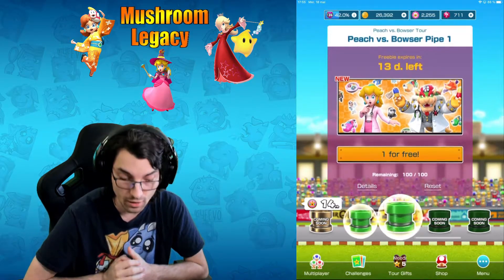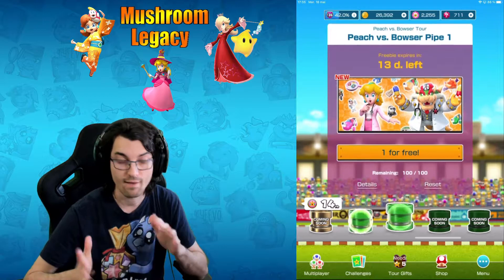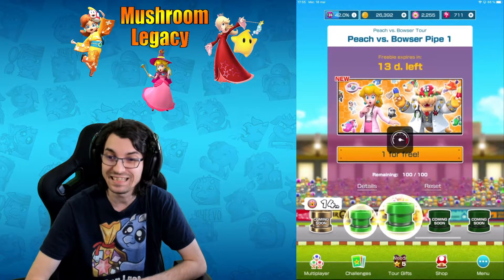Welcome back to Mushroom Legacy, into another video on my channel. Today we have a new tour with a new peach — we're gonna do a Dr. Peach pull today. Hopefully she won't be at the bottom of the pipe again. Last time we pulled for Daisy Farmer and Rosalina that was actually out of one of the pipes. Hopefully today we have some luck — we have two free pipes to go, and we have 700 rubies, so we have plenty enough to get her.